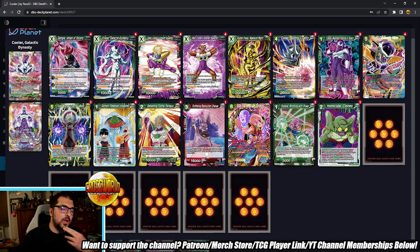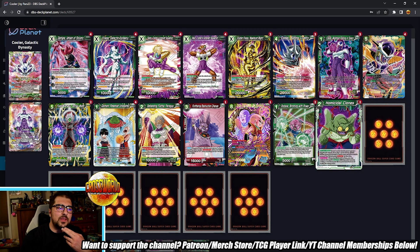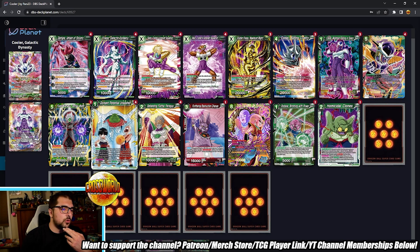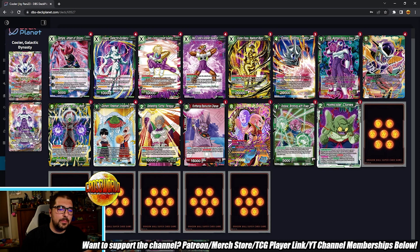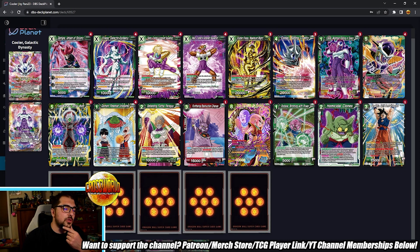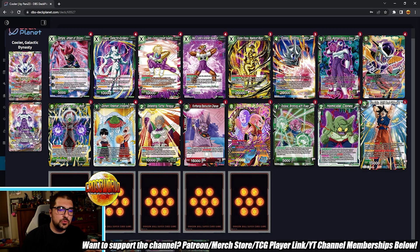Two Homicide Clones — I know two is weird. I honestly can't find the space for more; I would like a third since we have Knees in the gate and Dormant already. Maybe we could find one slot or bump to 53 cards. One Goku Spirit Bomb Unleashed — this can be clutch in key situations, kind of like another Champa. If you have a five-marker Knees, this thing is going to be absolutely huge going in for double strike. There were a fair amount of games where I was able to close with this card.